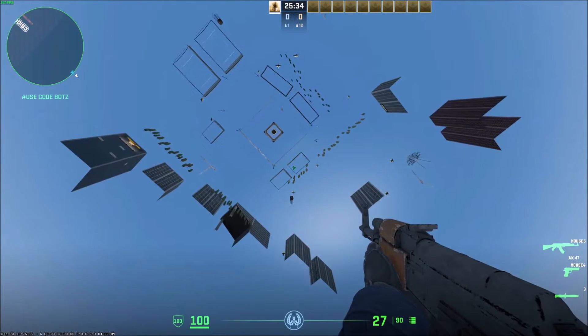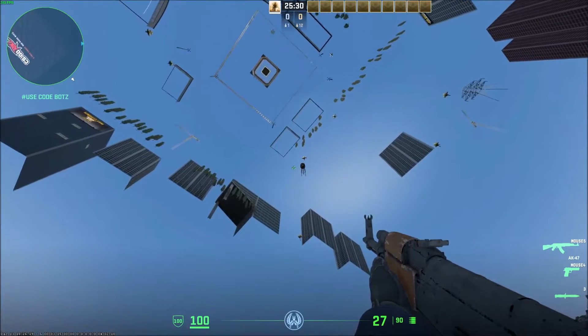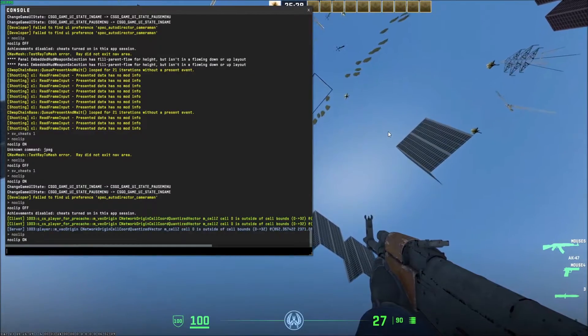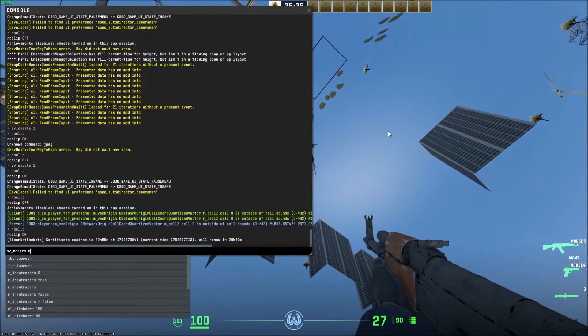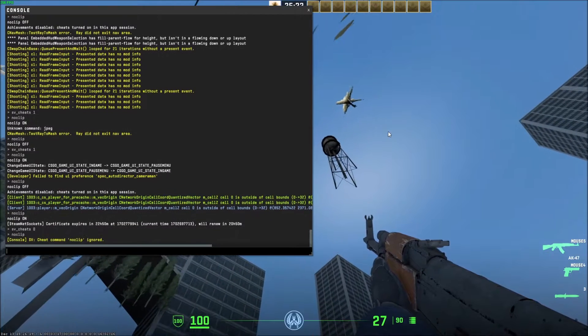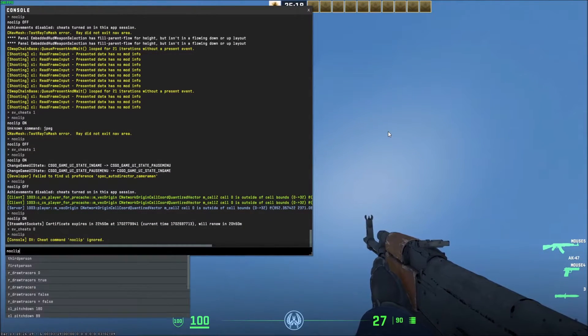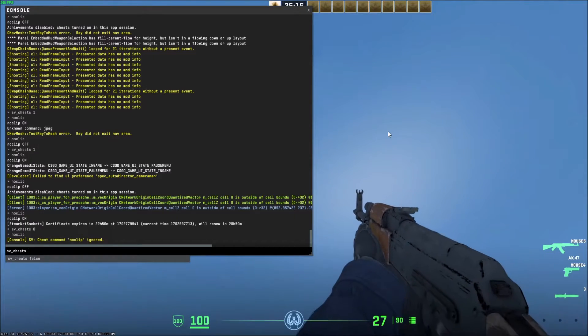If you have cheats disabled, you'll get an error. For example, if I type sv_cheats 0 to turn off cheats and then try noclip, you'll see: 'sv cheat command noclip ignored.' That's why I showed you how to enable cheats first.